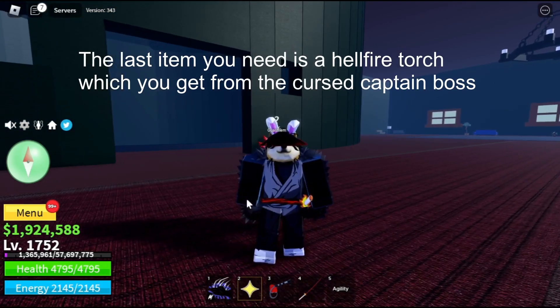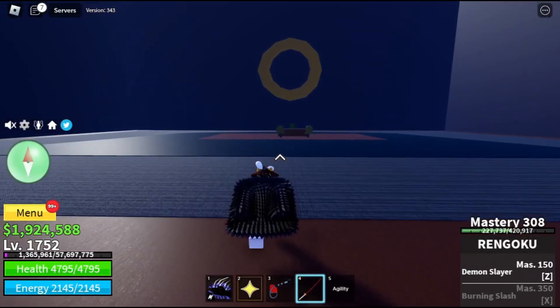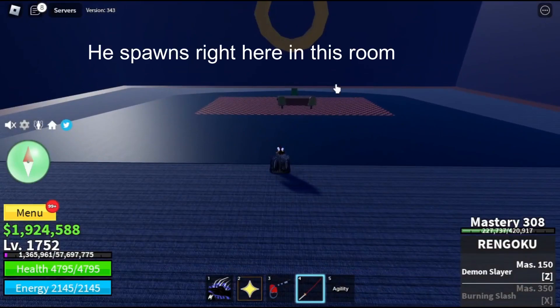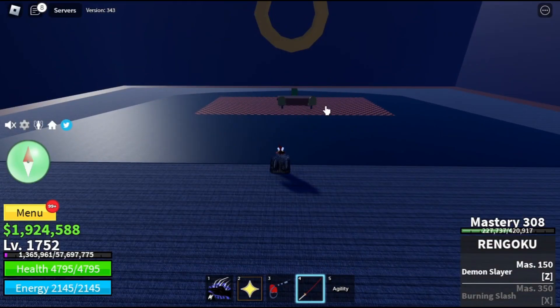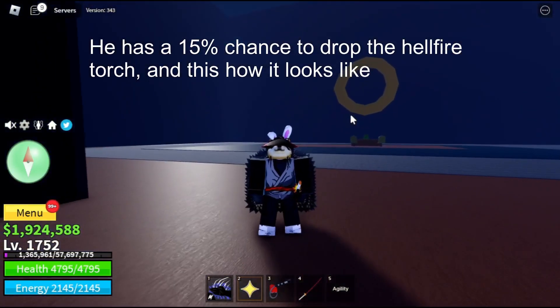The last item you need is a Hellfire Torch, which you get from the Cursed Captain boss. He spawns right here in this room. He has a 15% chance to drop the Hellfire Torch, and this is what it looks like.